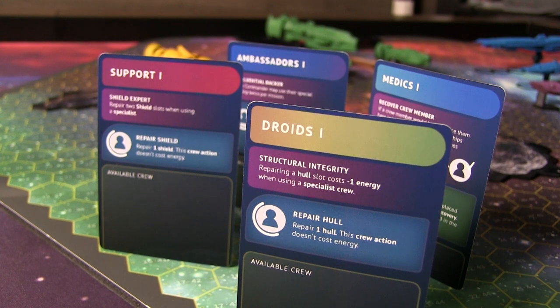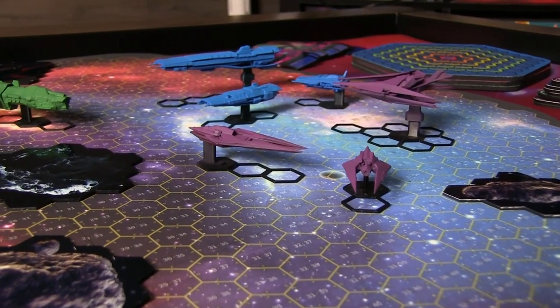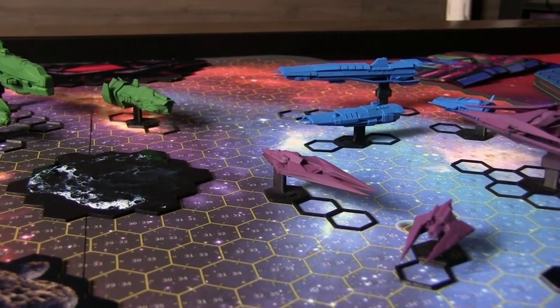Each round consists of four phases where players take available ship actions in clockwise order. When all players have activated all their ships, the round is over, and based on the mission selected, this will dictate the number of rounds. The four phases of play are: ship activation, sector board activation, end of round, and round refresh.